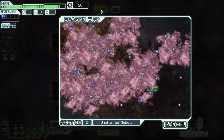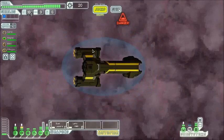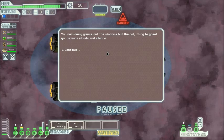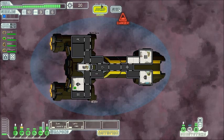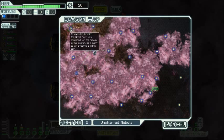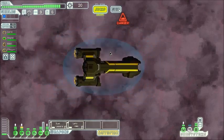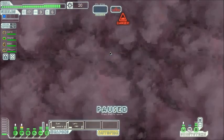Rebels are not going to be slowed down by the nebula at all, which I think is kind of unfortunate, but at least we have a slug member. We'll go here — this reveals more locations than our other spot did. And there's nothing here, no distress beacons. I guess we'll just go straight to the next one.